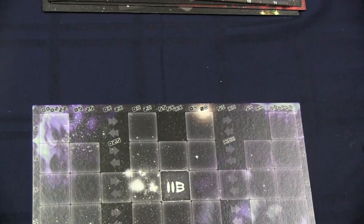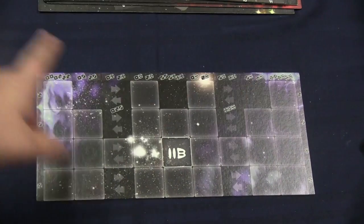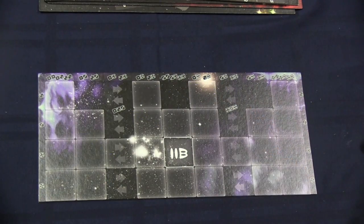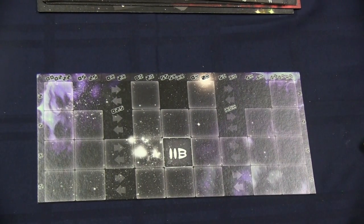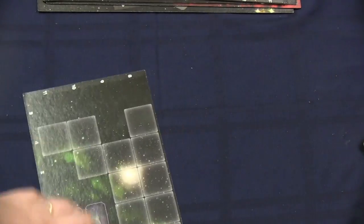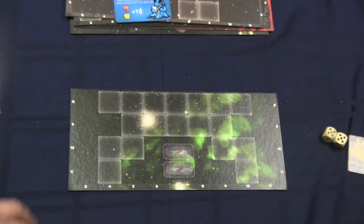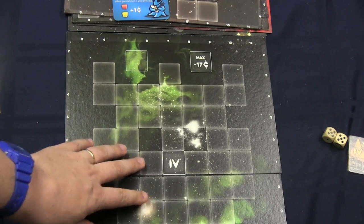There's also a cooler, though kind of weird, ship. This ship wraps around in a circle — this side here is connected to that side. When you get hit, you could get hit basically anywhere on the ship. It's a really dangerous ship to fly. But here's the cool part: I can flip it over, and it becomes a different ship.